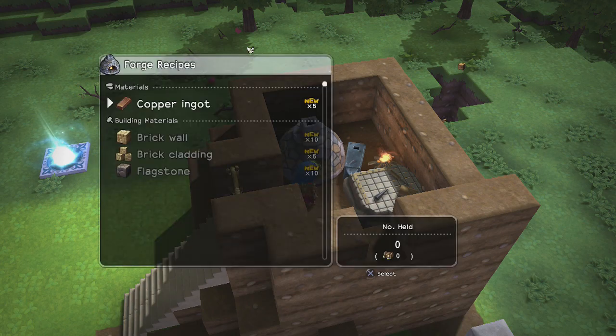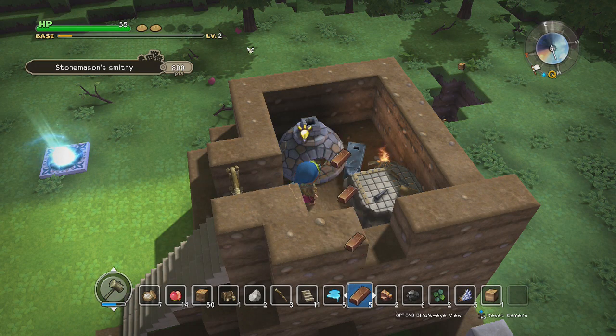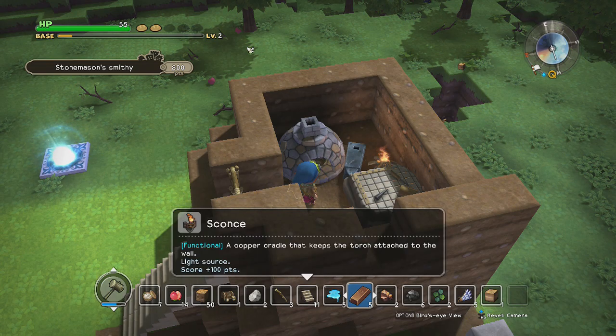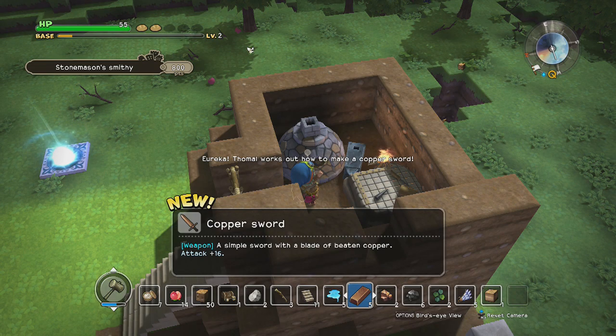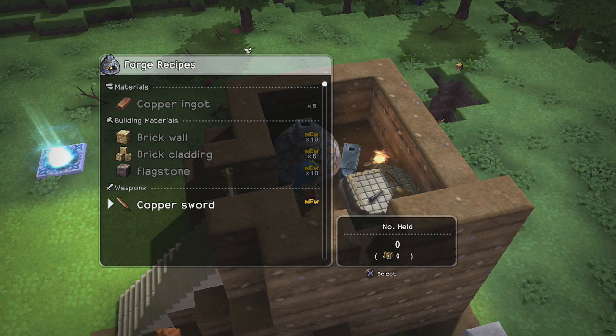I'm pretty sure eventually they're going to ask me to make a separate forge for them. We can't really make anything right now, but I think we can unlock a bunch of stuff if we do this. We learned how to make a sconce. There we go — that's what I wanted. So now we can make ourselves a copper sword. That is kind of overpowered for the next area, but I'm going to make one anyways.